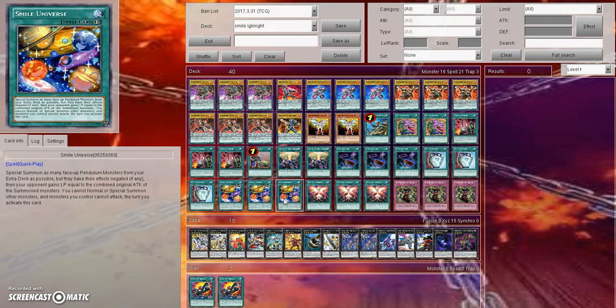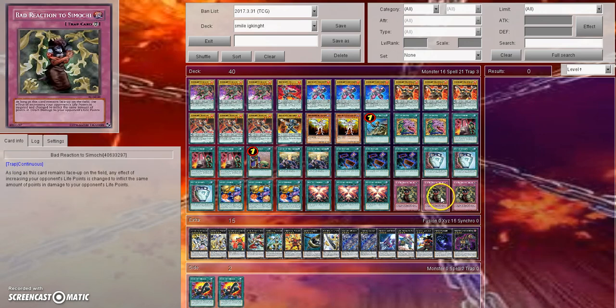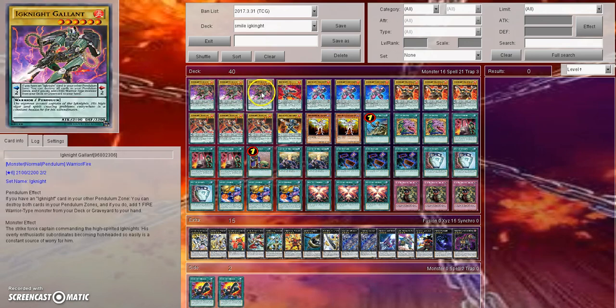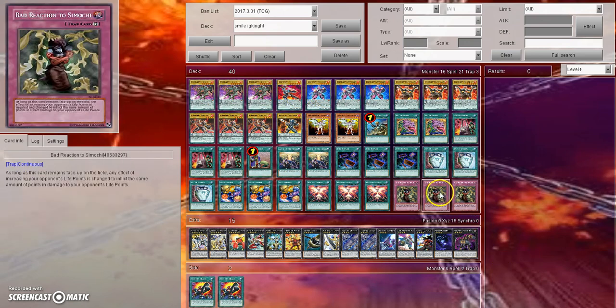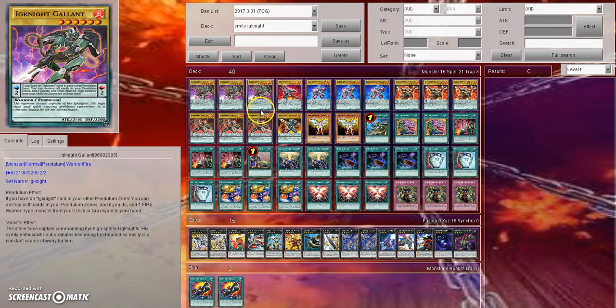So basically, you activate Smile Universe, get out five Pendulum Monsters face-up from your extra deck, but then your opponent gains a ton of life points and you really can't do anything else that turn. However, people at first glance are like, oh man, this card is bad. But if you combine it with Nurse Rafikil and Bad Reaction to Samochi, you activate Smile Universe, get out five Ignite Pendulums, and your opponent's going to take a bunch of damage. I just tested this deck and was able to make my opponent take 9,900 points of damage — just below 10,000, but it is over 9,000. So let's go ahead and dive into this deck.